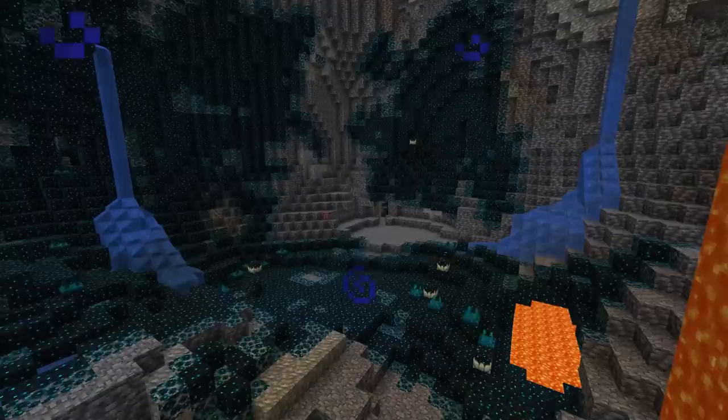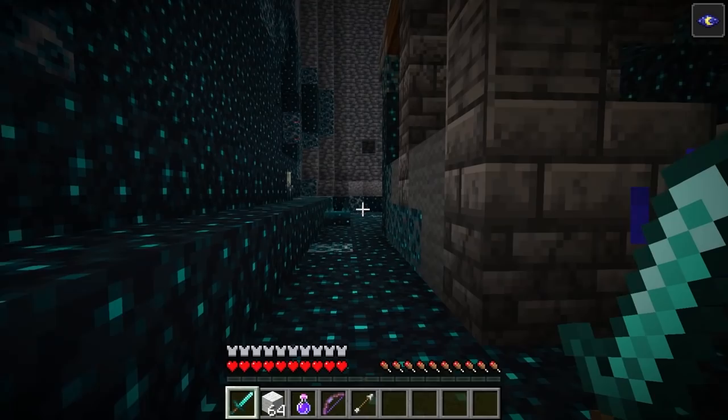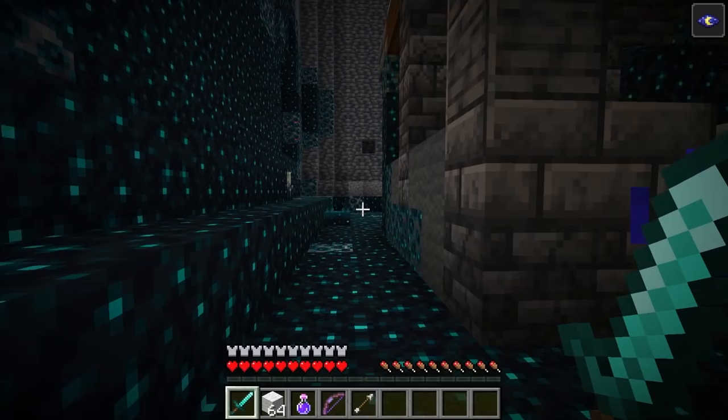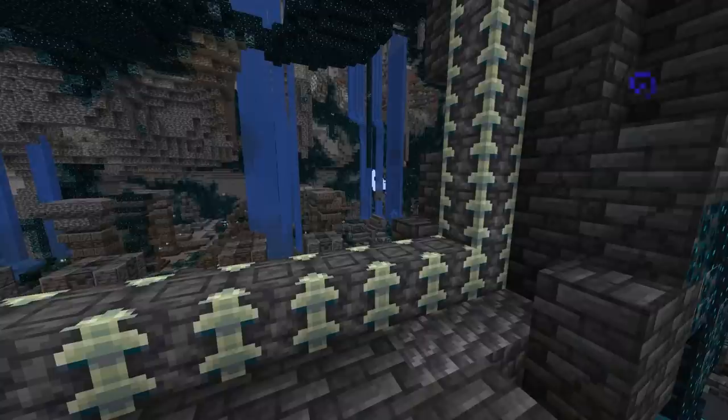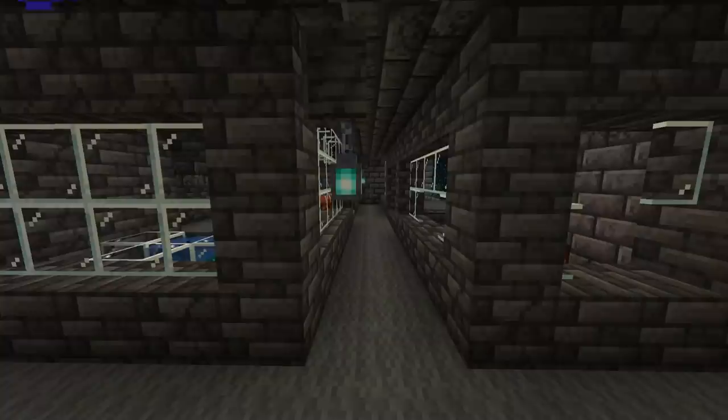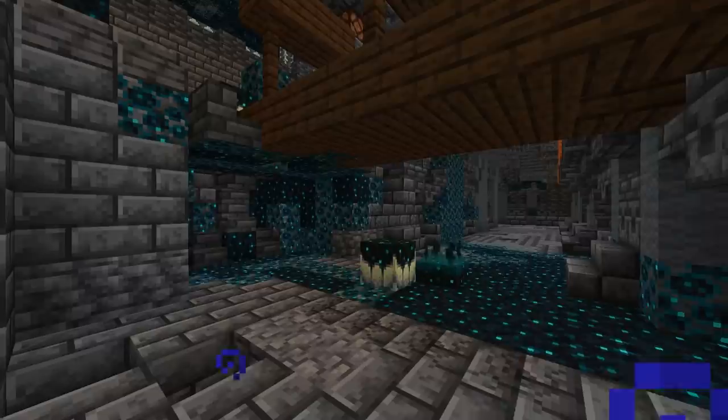The warden only drops a skulk catalyst and 5 XP when killed. Next is the ancient city structure — a new structure found in the deep dark biome. The ancient city will have most of the same blocks as the deep dark plus deepslate, wool, and smooth basalt. The center of the ancient city has a city center frame with reinforced deepslate in it. The reinforced deepslate is a new block but cannot be obtained. There is a hidden basement under the city center that will have several different redstone contraptions.